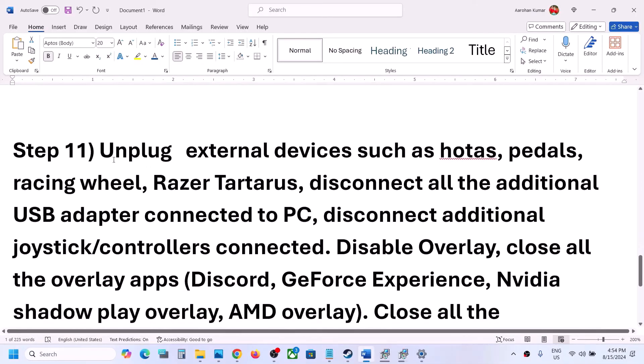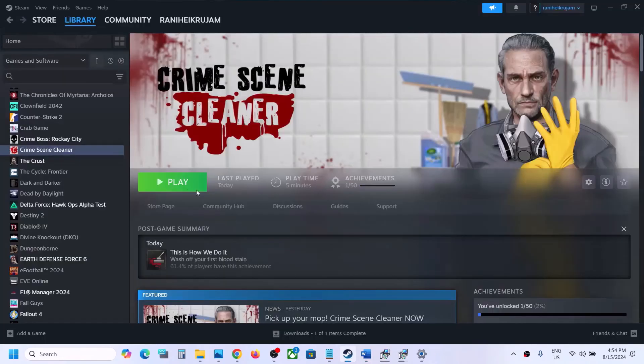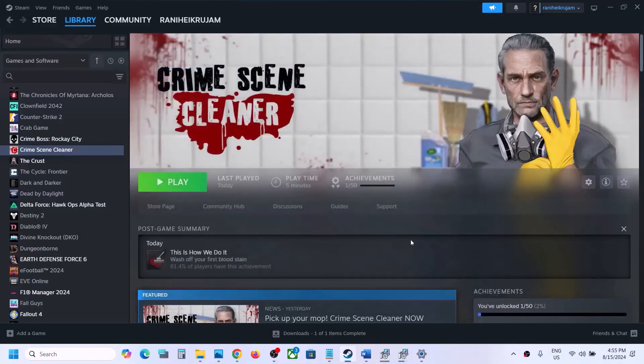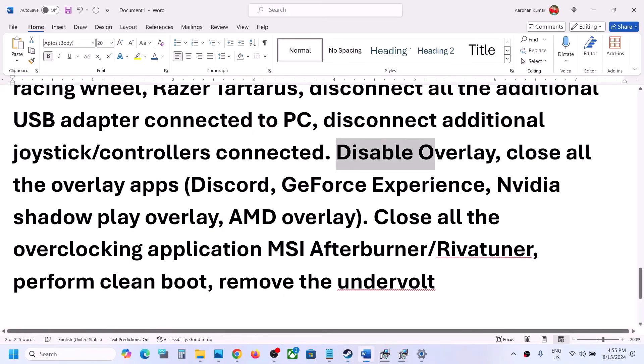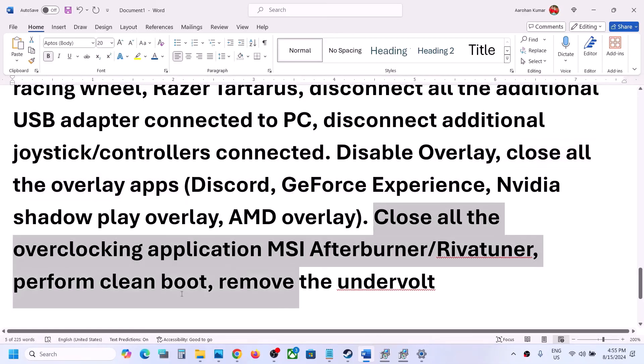The next step is to unplug all external devices you are not using — disconnect any extra controllers. Also disable overlays: right-click on the game, select Properties, and turn off the option that says 'Enable the Steam overlay while in-game.' Close all other overlay applications too — you can turn off the overlay in Discord or GeForce Experience, or close all overlay applications, then launch the game.